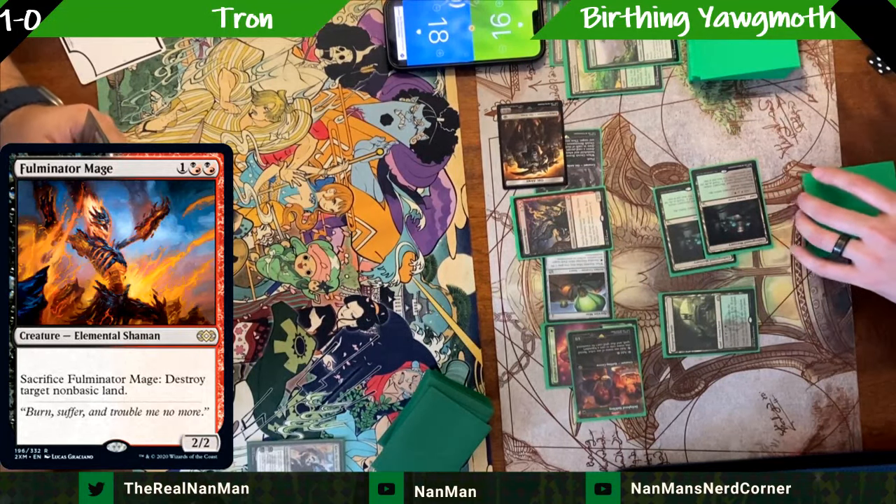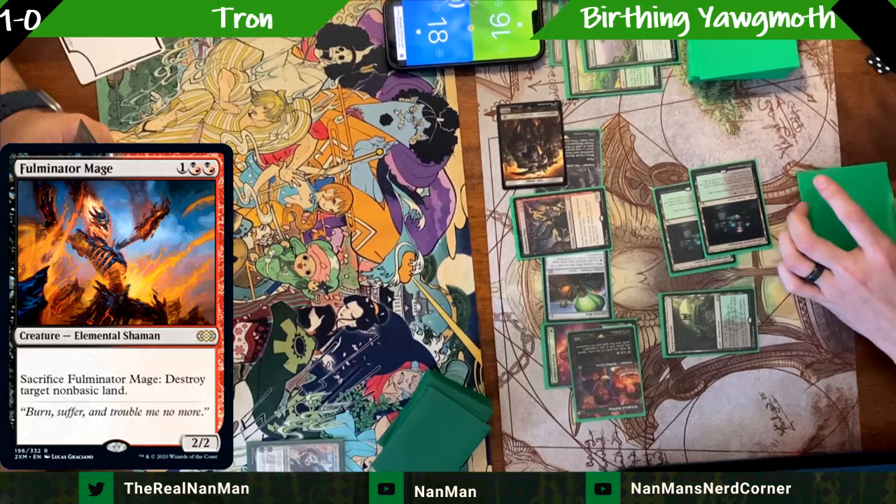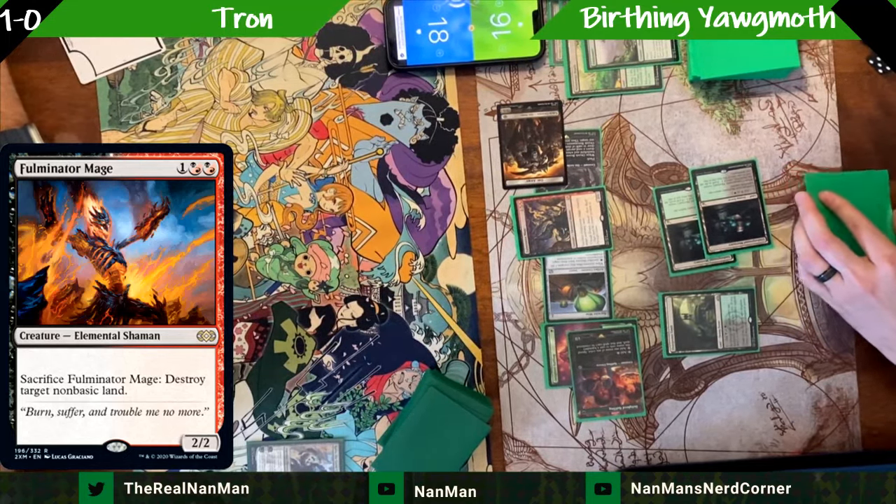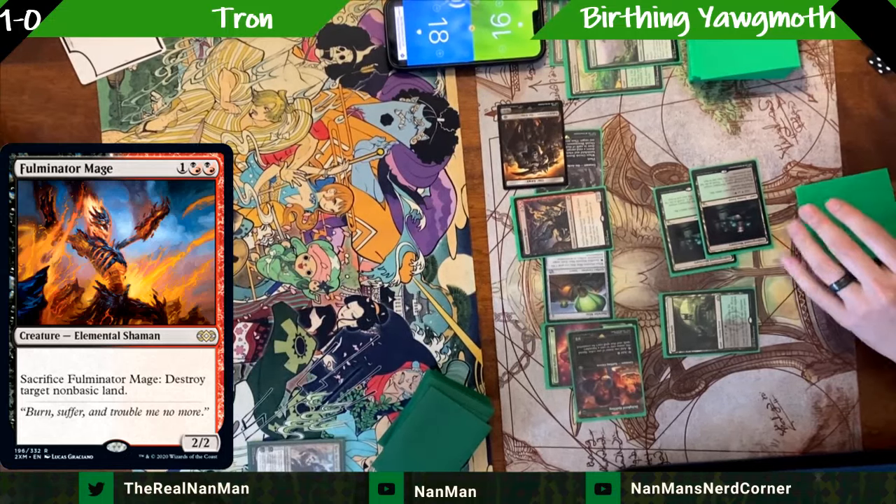Combat time. Hey, Fulminator doing work. I'm probably going to add more to my sideboard for when I run into Tron, but also a lot of people are greedy with their mana bases, so I'm happy with it.